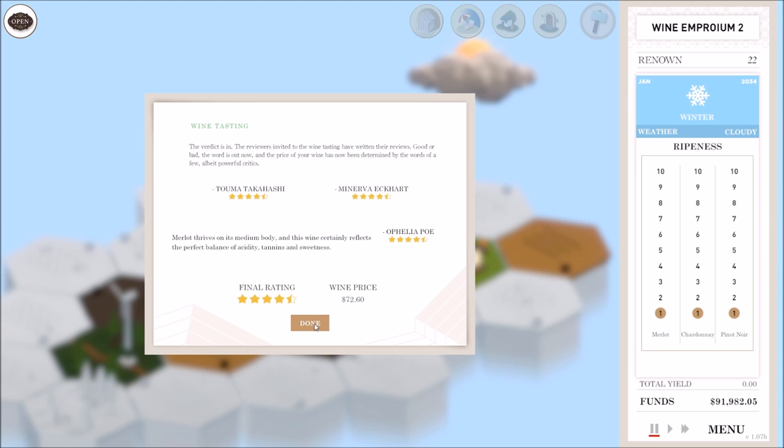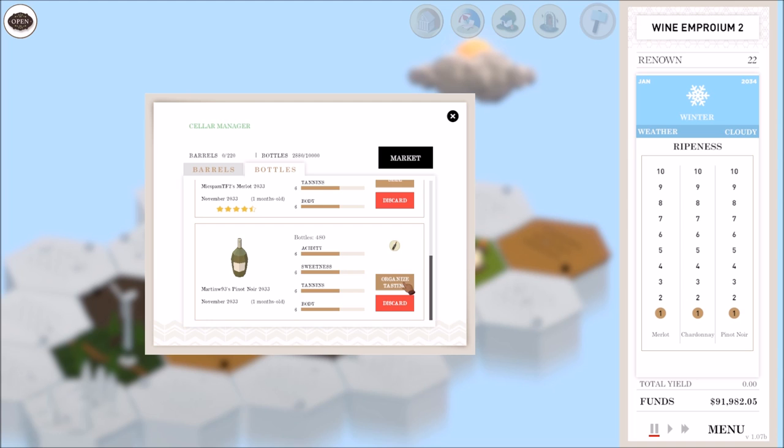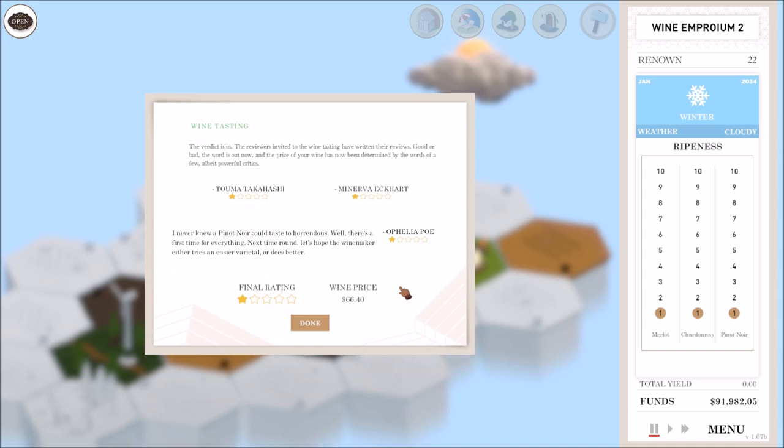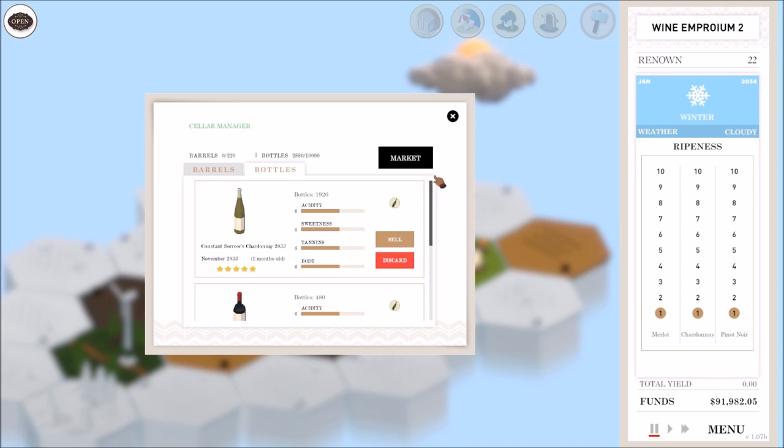So four-star reviewers gave the merlot a four and a half star review. Can I jump right up to four-star reviewers and get an amazing Pinot Noir as well? I tried to invite too many people. The Pinot Noir — four-star reviewers gave it a one. That is a terrible, terrible wine. I never knew a Pinot Noir could taste so horrendous — the reviewer says next time let's hope the winemaker either tries an easier varietal or does better. This is straight up trash.